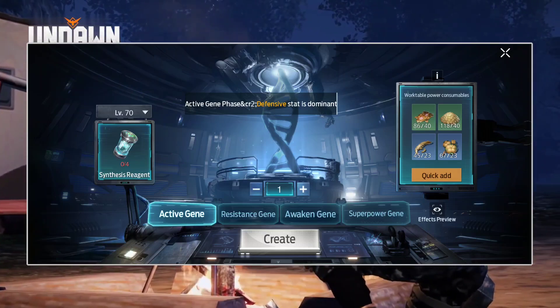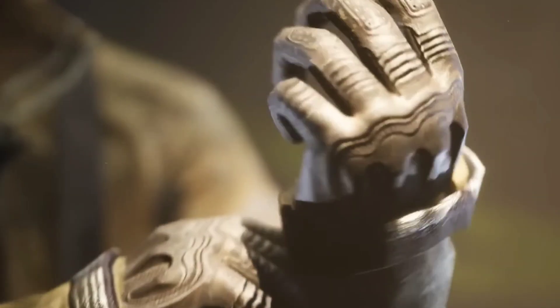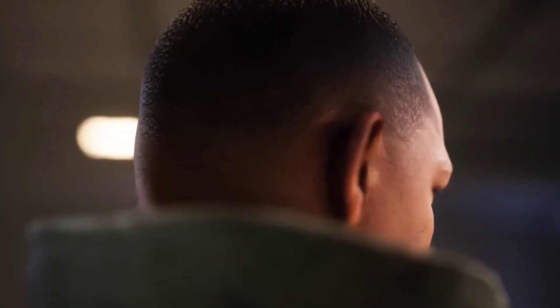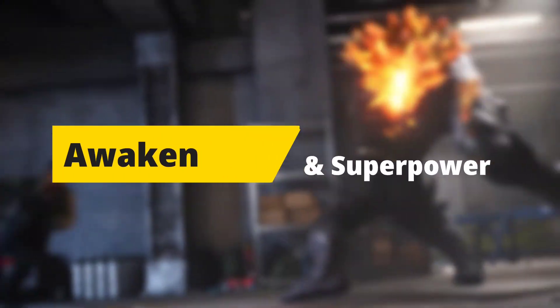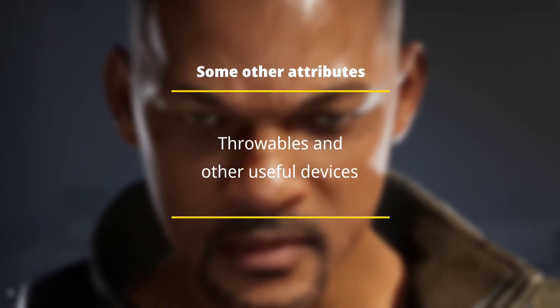There are four different types of genes: the active gene, resistance gene, awaken gene, and superpower gene. The active gene and resistance gene are similar — both contain defensive stats like max HP, armor, max armor, increased damage resistance, and skill strength resistance. The awaken gene and superpower gene contain attack attributes like damage, critical hit, healing, and device damage, along with attributes for increasing damage of throwables and other useful devices.